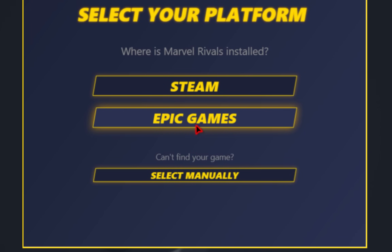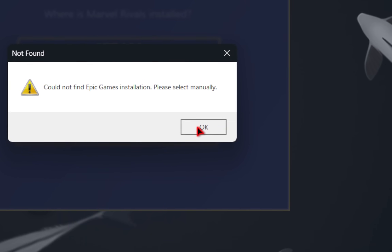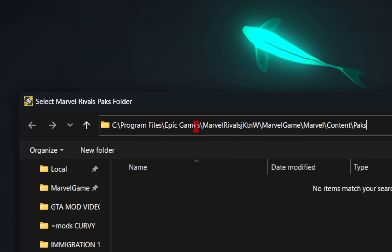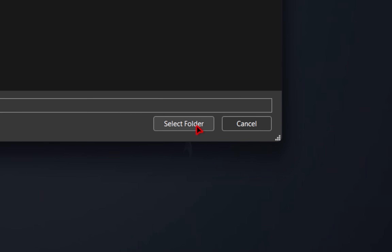I'll be choosing Epic Games, which is my alt account, and in this case the mod manager couldn't find it, but that's okay. We'll manually have to do it ourselves. We just need to paste that address inside of the search bar, and then once done just go down to select folder.